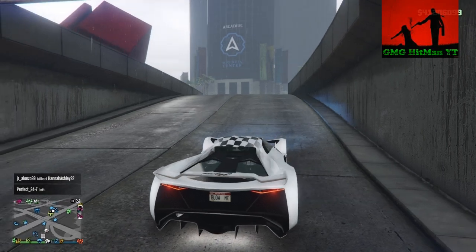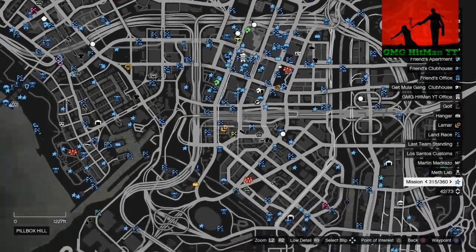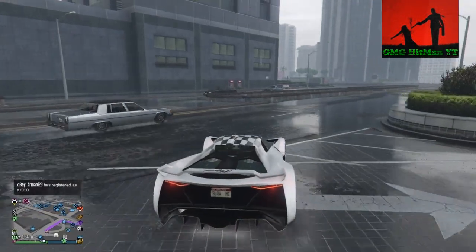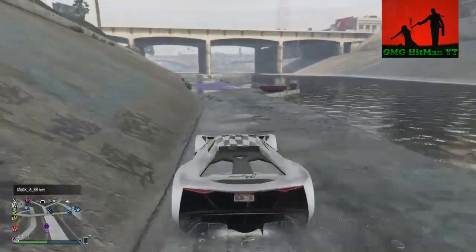Basically what you do — start off in a public session and you want to go to the time trial. I'm going to show you where it's at on the map. As you can see right here, this is where the time trial moves around, so you want to check your map just to make sure. Once you get down here to where the time trial is, you basically just drive into your circle.